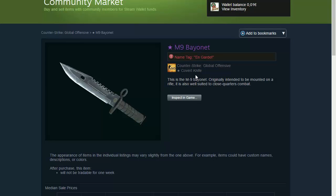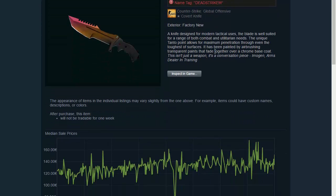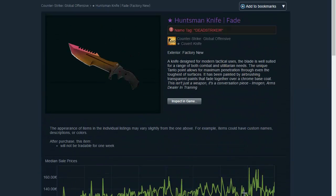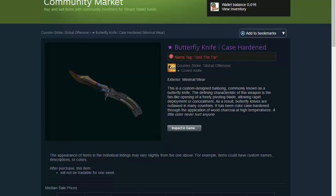It's really awesome, I like it. Now we go to another knife — the Huntsman Knife Fade. The Huntsman Knife Fade costs 120 euros on a buy request, but on the Steam Market it's 133 euros.